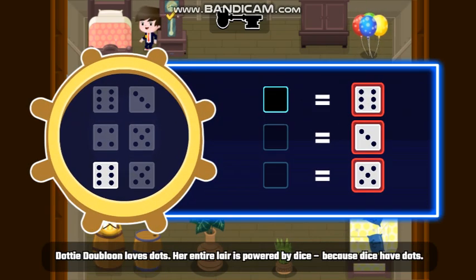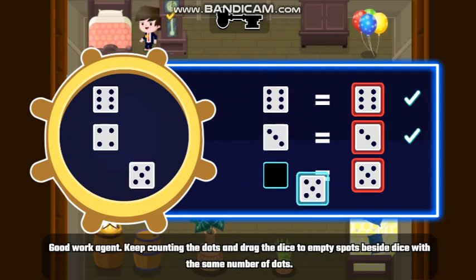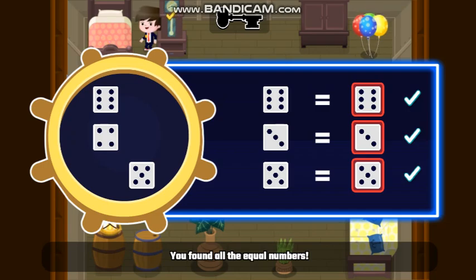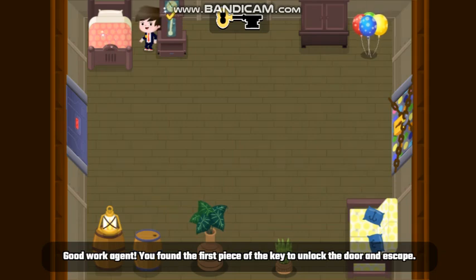Dottie Dubloon loves dots. Her entire lair is powered by dice. Good work, Agent! Keep counting the dots and drag the ones you found with all the equal numbers. Good work, Agent! You found the first piece of the key to unlock the door and escape.